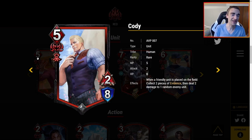Cody — five MP for a 2-8. When a friendly unit is placed on the field, collect two pieces of evidence, then deal two damage to one random enemy unit. This is kind of what I want more of. Five MP for a 2-8 — I like those stats, especially the eight HP so Cody sticks around. His trigger fires for any friendly unit, not just humans, so Rathalos is welcome. Collecting two evidence and dealing two damage without consuming any evidence is great. I like Cody quite a bit.